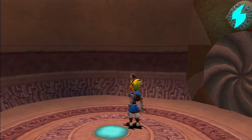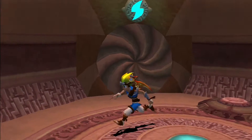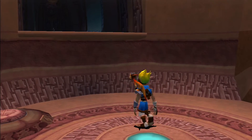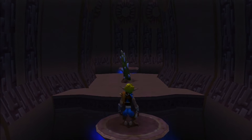Now, we went into the Forbidden Jungle, and we found this gigantic temple that seems like it's powered by Blue Eco. Because everything so far about this temple has something to do with Blue Eco, so we're going to check it out and see what is inside.